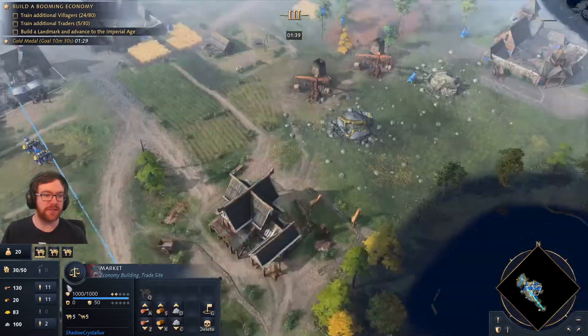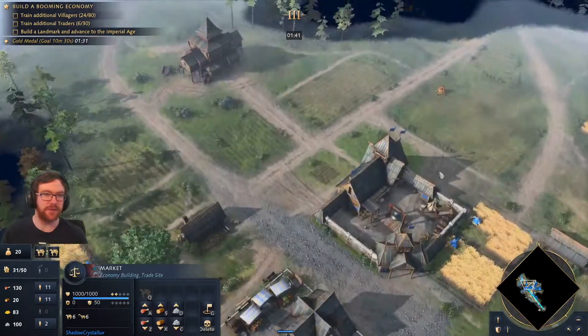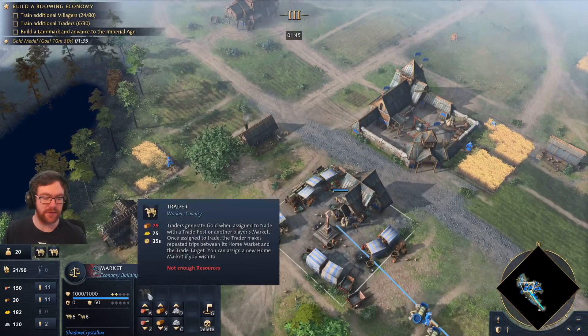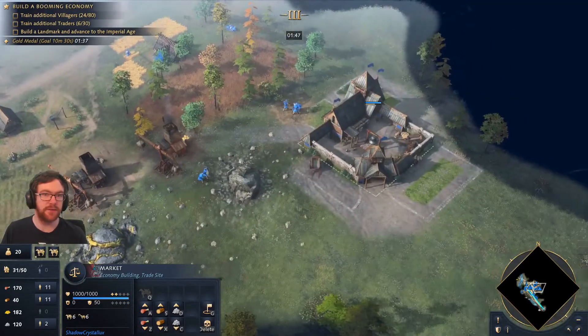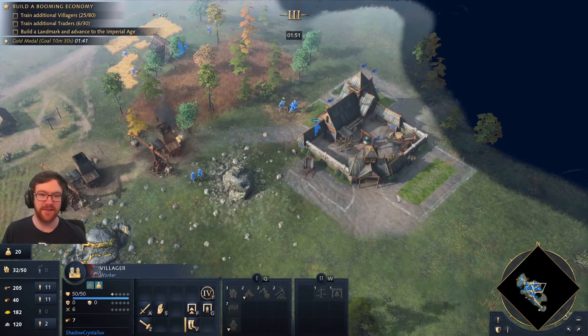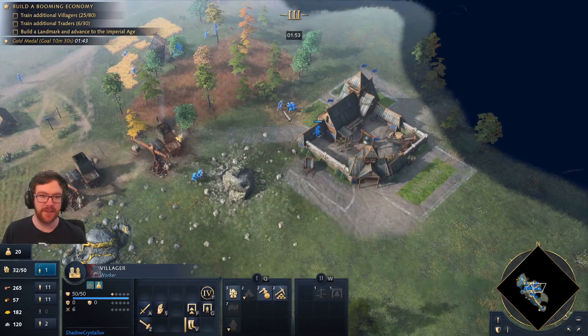Pretty sure it's going to be essential to build an additional market as well. It's even training kind of slow — 35 seconds. Not doing maths that quickly. You will need a lot of food to produce enough villagers and advance to the next age. 75 wood.